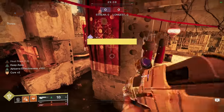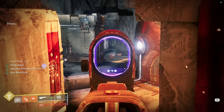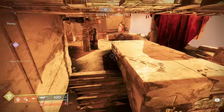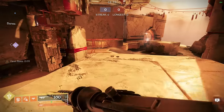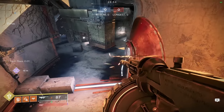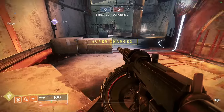I have an incendiary nade, but it doesn't matter because I have the exotic Eye of Another World, which gives me better cooldowns. Then I float, look for my initial pick, maybe get it, maybe I don't. In the background my cooldowns will be going.